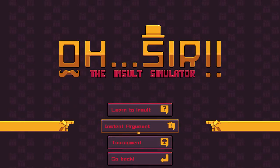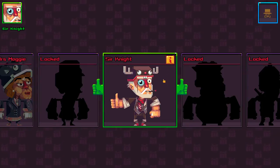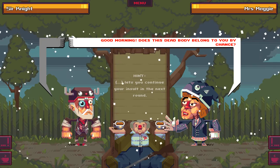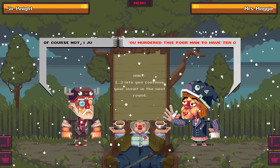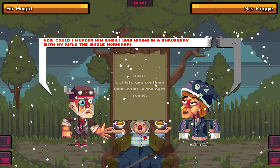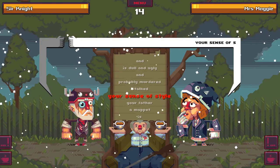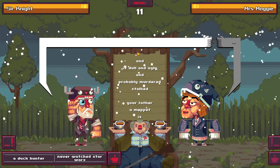I actually had quite a bit of fun, so let's do another one. I want to show you that there's different scenarios. Let's play by the lake, see what happens. 'Good morning, does this dead body belong to you by chance?' 'Of course not, I just borrowed it to put my teacup on.' 'You murdered this poor man to rest your teacup on his rotting corpse!' 'How could I murder him when I was hiding in a shrubbery with my rifle?'